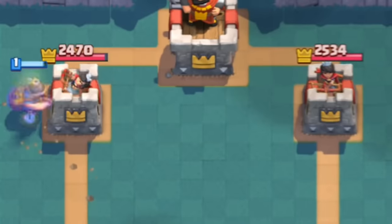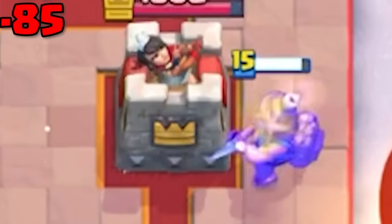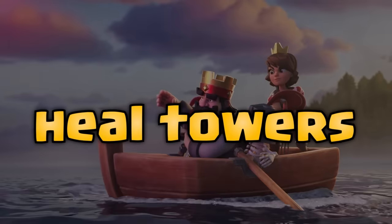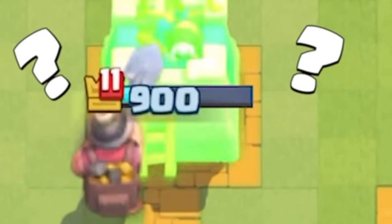Number 15. Miner used to actually deal damage before the continuous nerfs Supercell eventually decided to deploy for no reason. There's a joke now that Miner can heal towers, but it seems like every day we're getting a little bit closer to that becoming a reality.